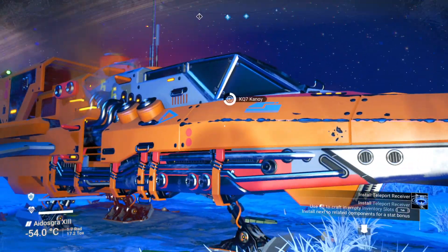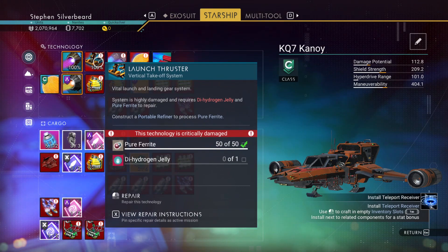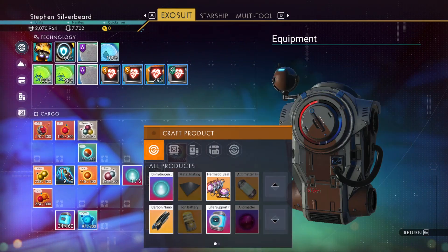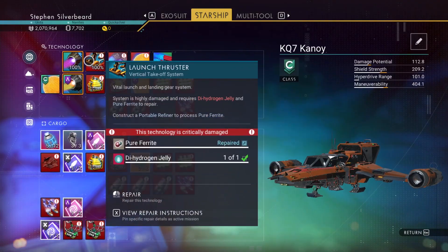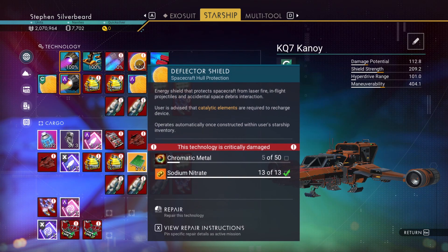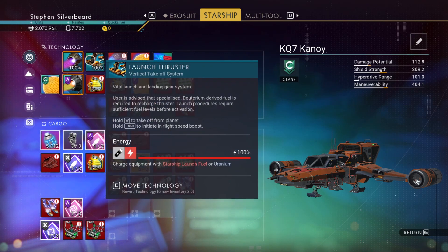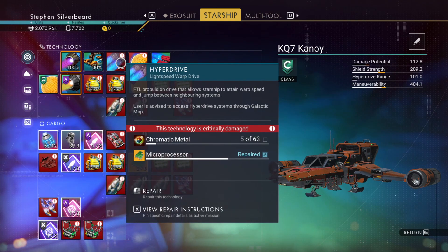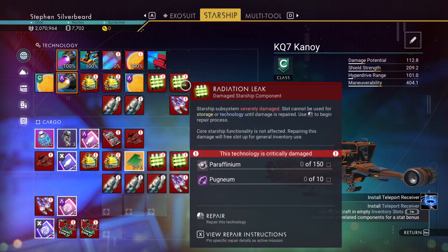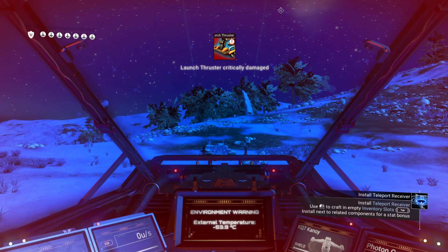Back in the ship so we don't get caught out. We need a hydrogen jelly - that'll do it. We've now got a pulse engine. We need tritium and pyrite for that. This is fully charged. We need chromatic metal - piles of chromatic metal.